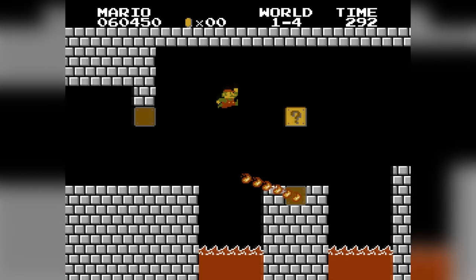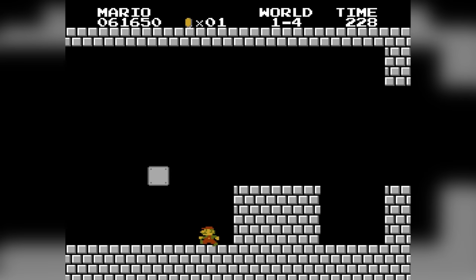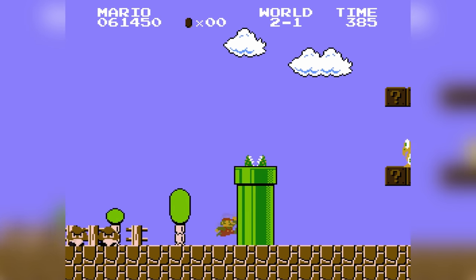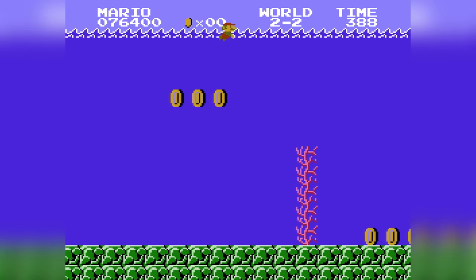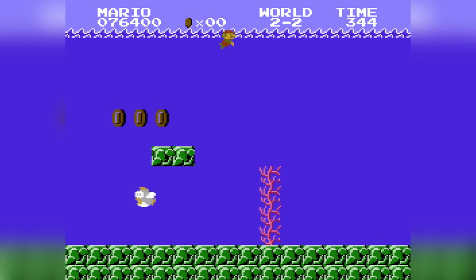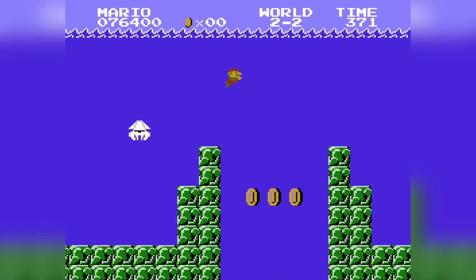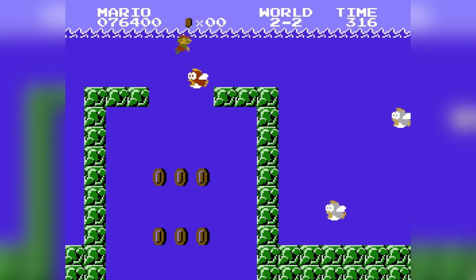1-4 is next and this one doesn't contain a single coin besides the epic troll invisible block — just make sure you don't jump and you'll be okay. 2-1 is super easy and doesn't feature a single coin in your path. 2-2 is our first underwater level, and although it does contain coins, you can easily avoid them all by swimming above or under them. In some parts you get sucked down into coins by the water current, but just smash the A button faster and you'll be fine.